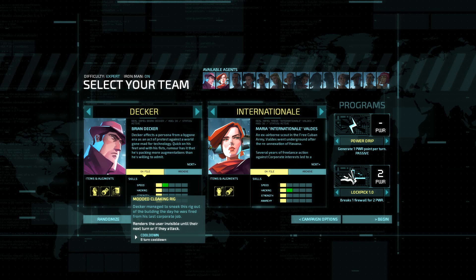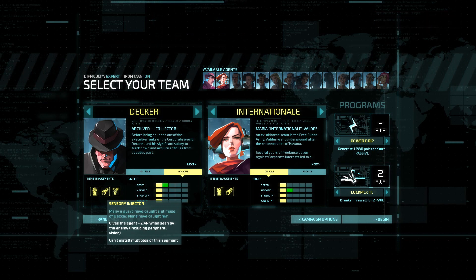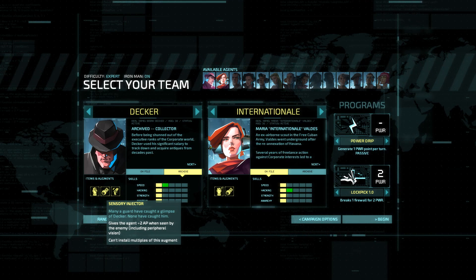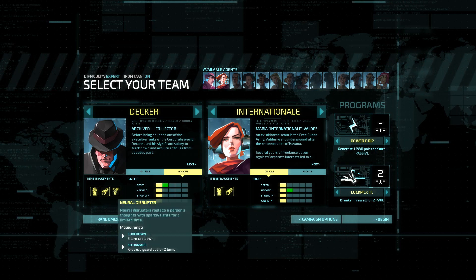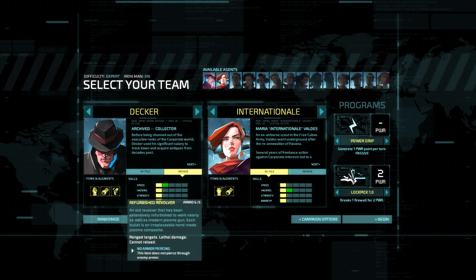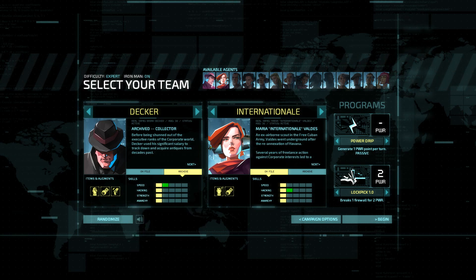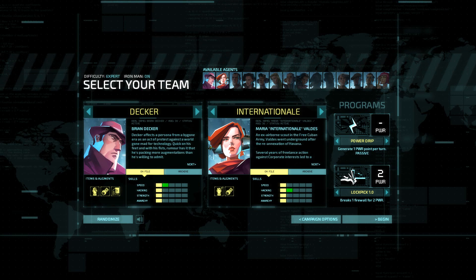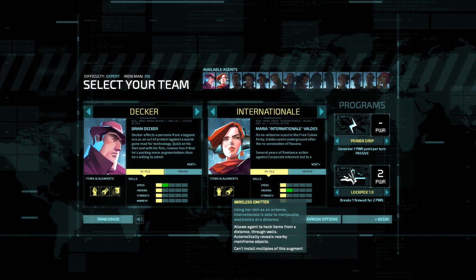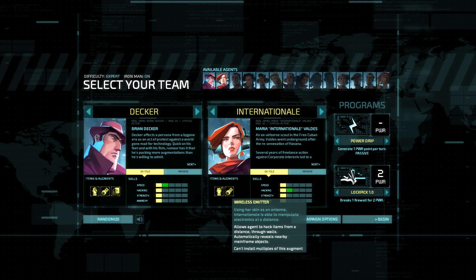Which means the guard will wake up before you can use it again, so you better make sure you get out of there. Engaging guards really is not a good idea in this game - you want to avoid them as much as you can. He also has the modded Cloaking Rig which allows him to turn invisible until the next turn, and it's on an 8-turn cooldown. But if you switch to the archive version, he gets different statistics including a sensory injector that gives the agent plus 2 AP when seen by the enemy, and a refurbished revolver which kills a guard but does not pierce enemy armor.